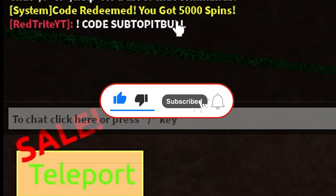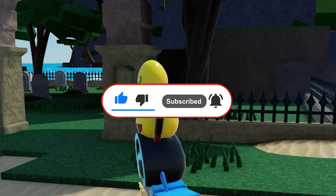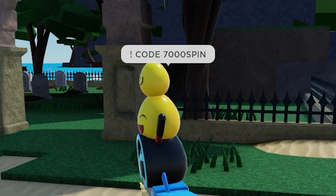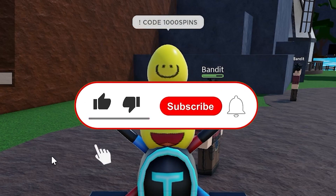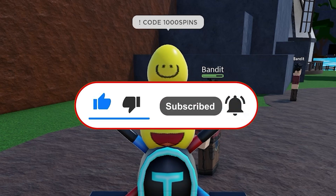This code is amazing — it's called 'code zip to bull' which actually gives you 5,000 spins. As you can see, this next code actually gives you 7,000 spins — it's an awesome code if you need some spins. Then there's 'code 1000 spins' and this code literally gives you 1,000 spins, which is awesome.